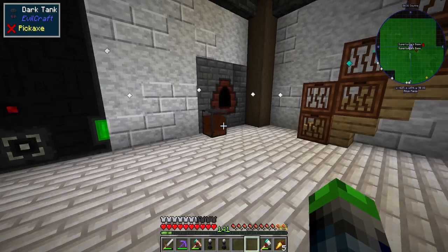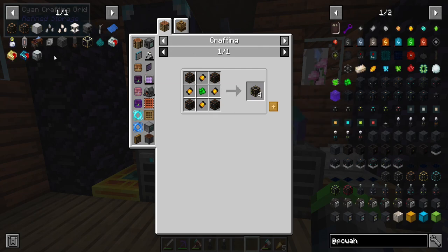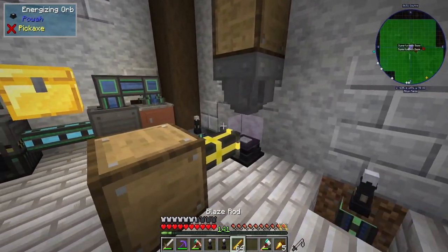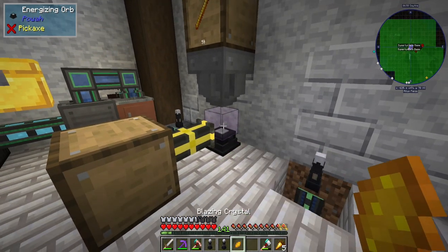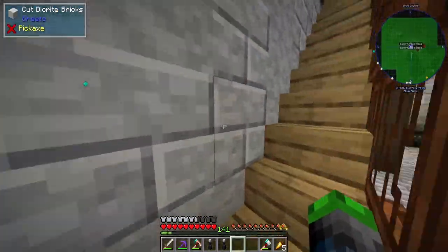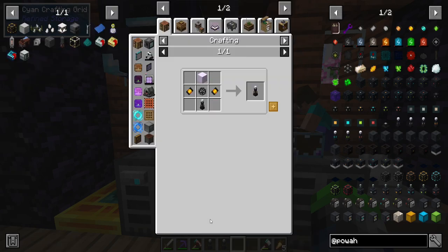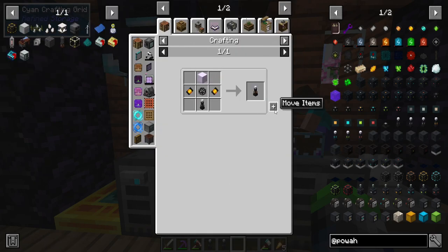I just realized something funny — this isn't actually the next tier. There's one between this and the blazing one. You guys are probably yelling at your screens right now! The blazing reactor is our next tier reactor, so we need to make these. How do we make these? They use blaze rods — okay, that's a little funny. How long does this take to make? We may be able to automate that.